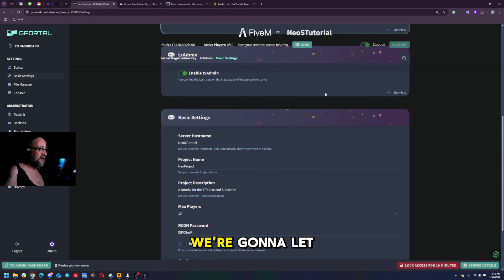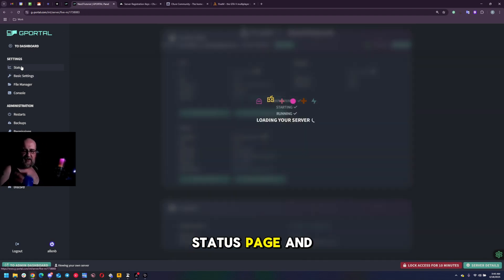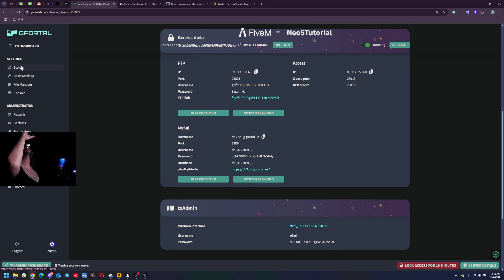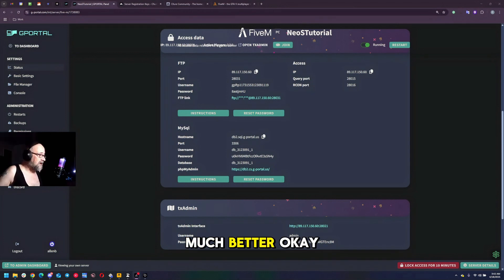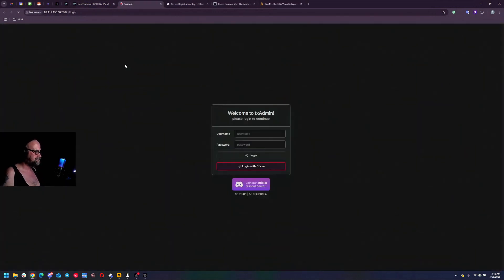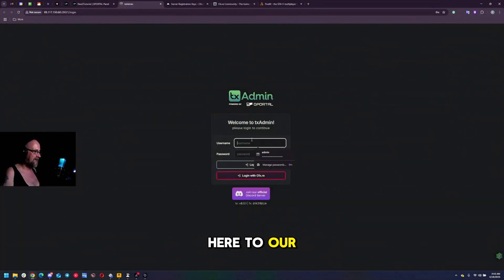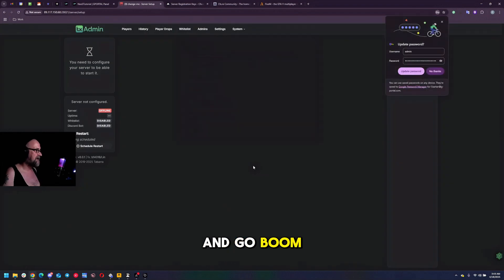We're going to go ahead and click start and let the page start. While it's starting we're going to click back over to the status page. Now we should have TX admin information - look at that right there. So we're going to copy the password, click on the link which takes us over to TX admin, and type in the username and password provided.